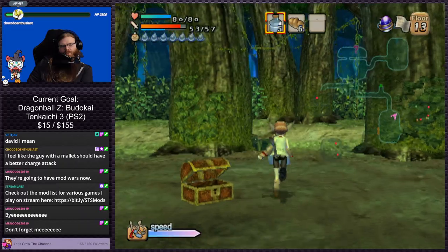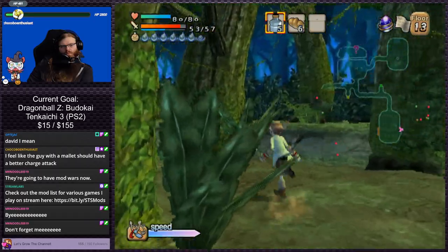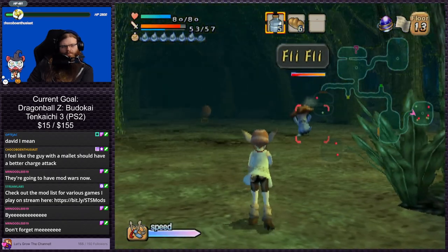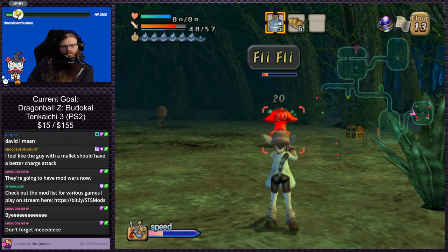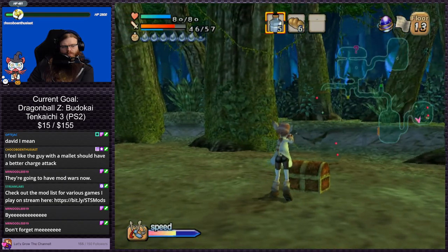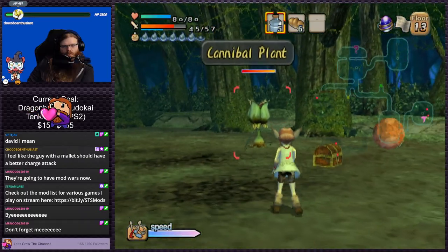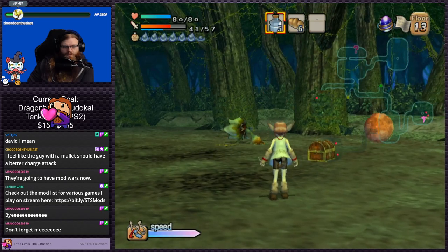I wonder what happens if we get a weapon for a character whose weapon slots are already maxed out — does it force us to drop one or do we just not get the weapon? They're both little chests, gross. Sundu — I don't remember what sundu is. I know we've gotten it before, we got one just recently actually too.